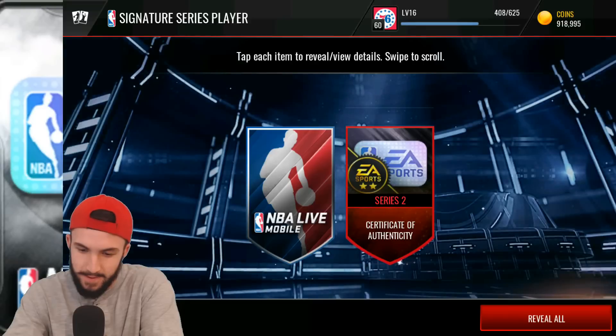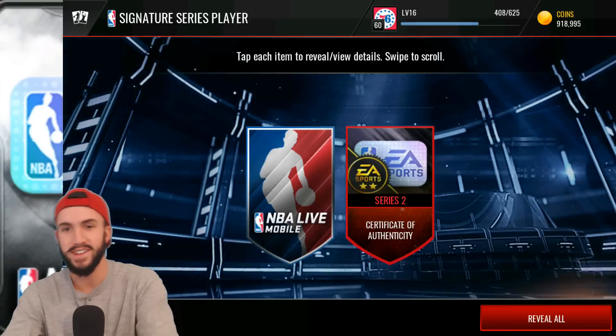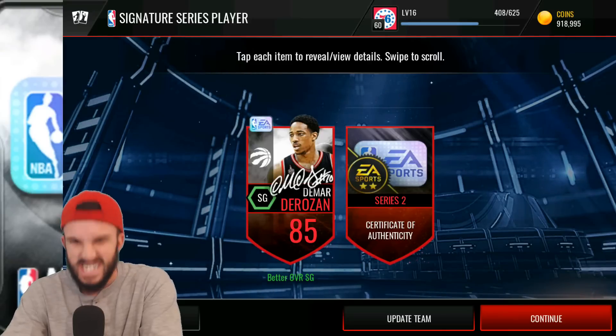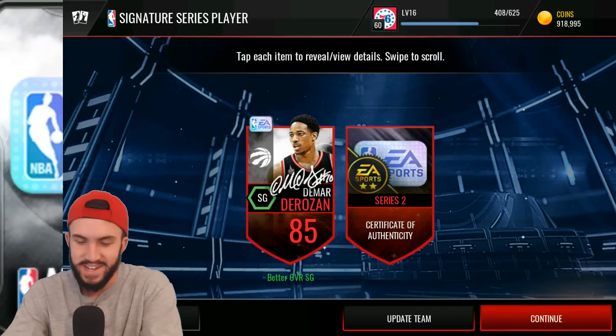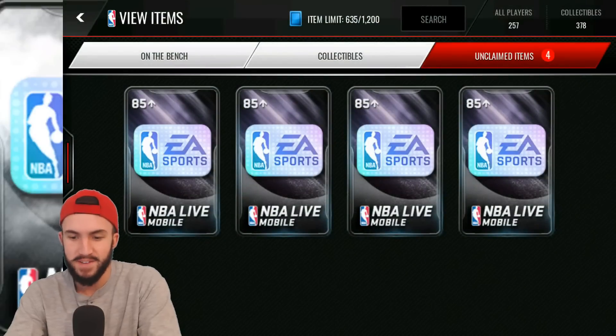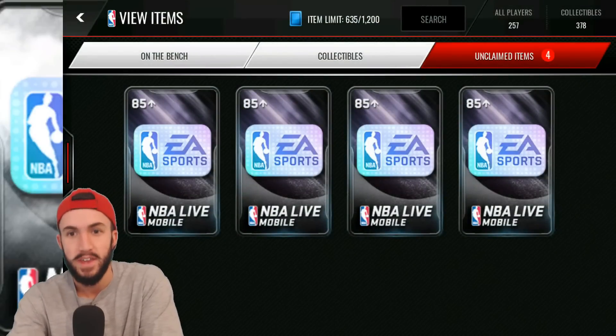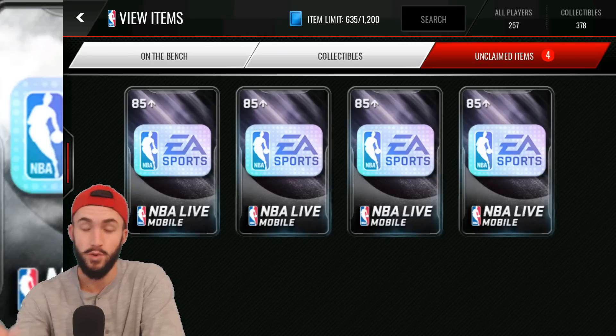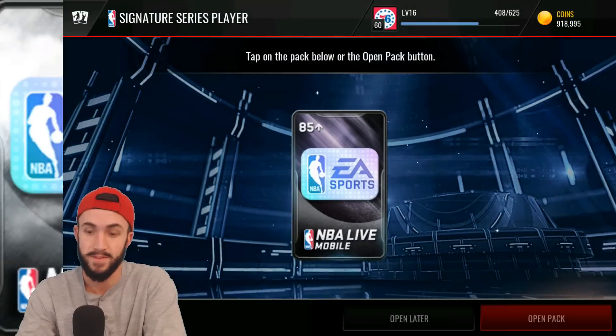Starting off, we get the series two certificate of authenticity — which is what we wanted — and then for our player: DeMar DeRozan. That's not good at all. He goes for like 80k, so it's a massive loss of coins. I put in basically two DeMar DeRozans, plus two elite trophies, plus 10 gold trophies — massive loss of coins unless we're able to use those certificates of authenticity and get something good.